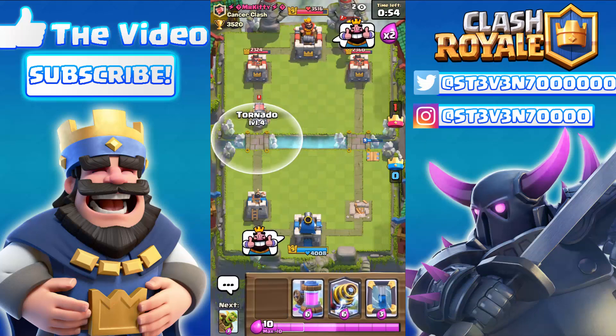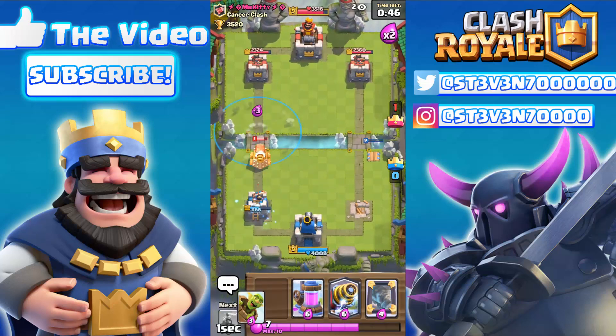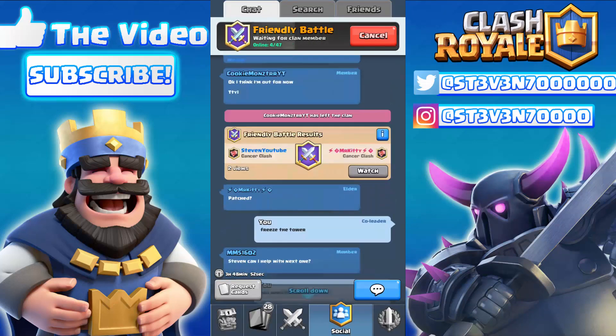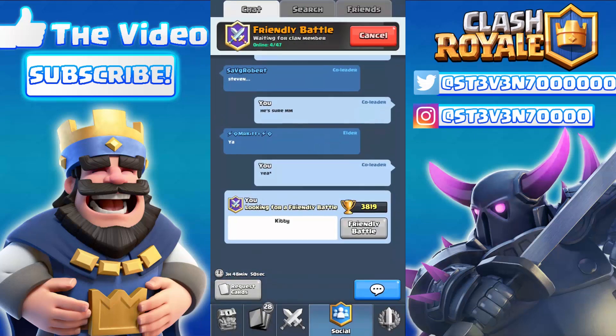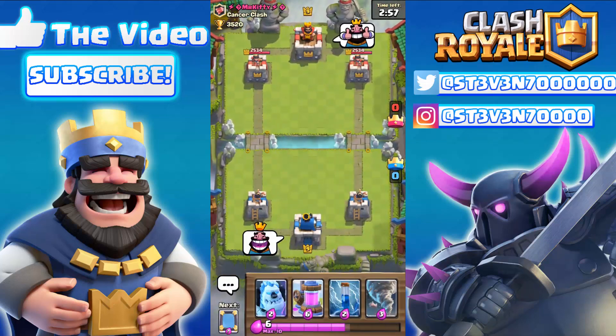Here comes the tornado — will I pull the Sparky back to take the shot from the river? He's gonna zap my tower first and it takes a shot — but no, looks like I messed that up. So we're gonna restart and go into another battle with Mr. Kitty, hopefully this works out this time.